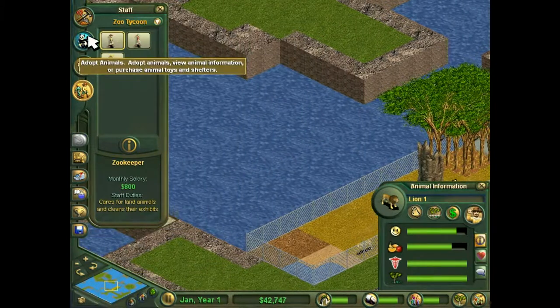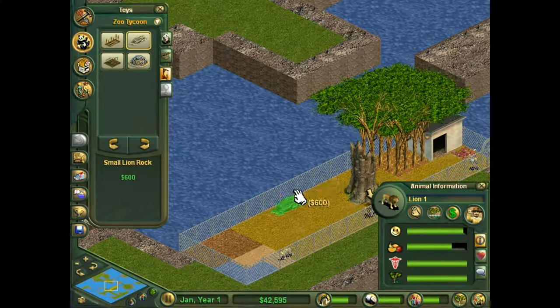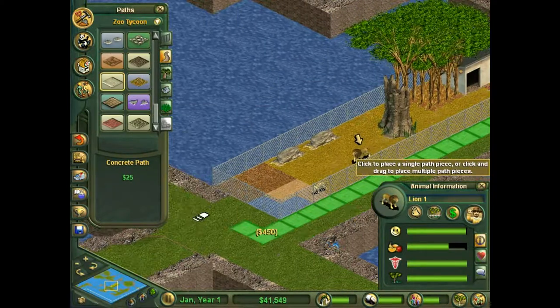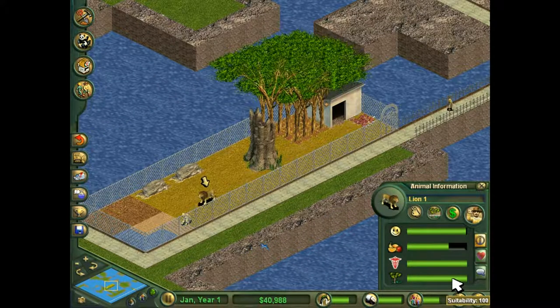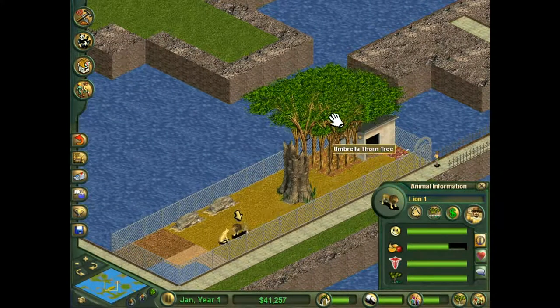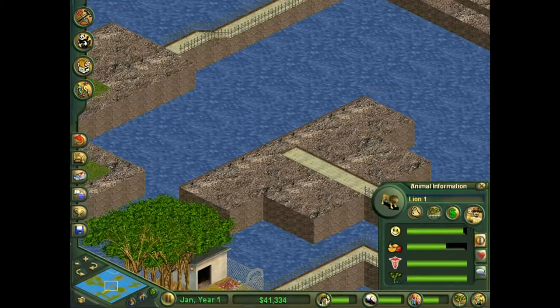That is why I pay extra attention. Under most circumstances you don't need to worry about maximizing animal happiness and suitability, but if instead of umbrella thorn acacia trees I put in a different tree that they like but isn't their favorite, it wouldn't give the same happiness or suitability bonus. By using these I'm able to maximize the suitability — 100 suitability — and I have 94 animal happiness.